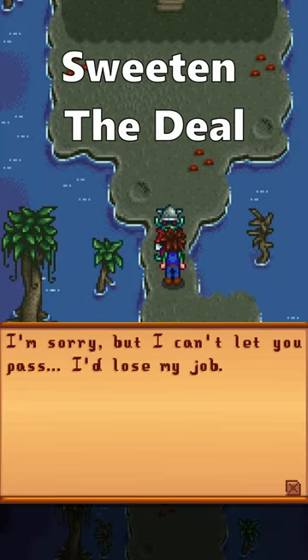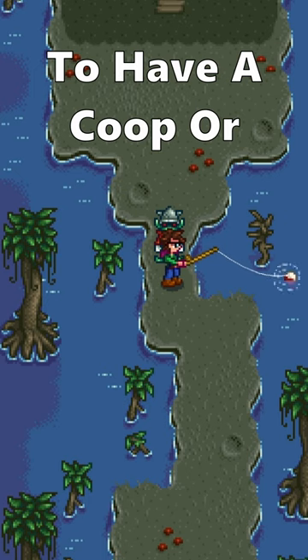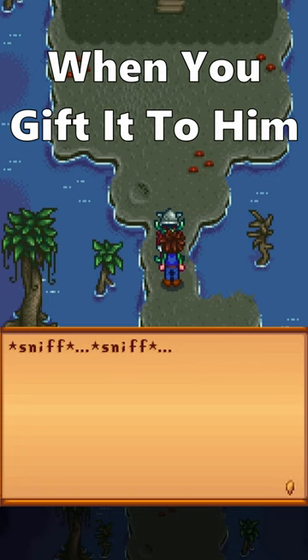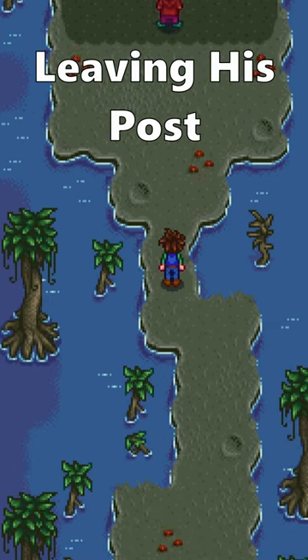In order to get him to move, you have to sweeten the deal for him. Without even needing to have a coop or leaving the henchman's site, you can find Void Mayonnaise during this quest just by fishing in the Witch's Swamp. When you gift it to him, he will be overjoyed, leaving his post and letting you through.